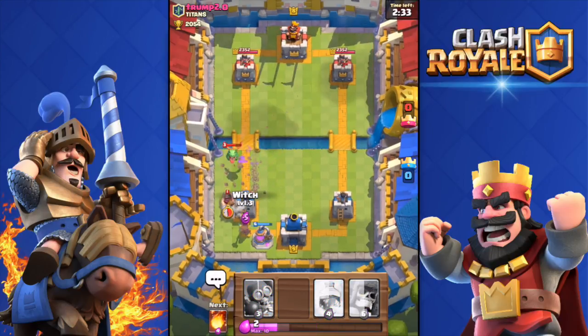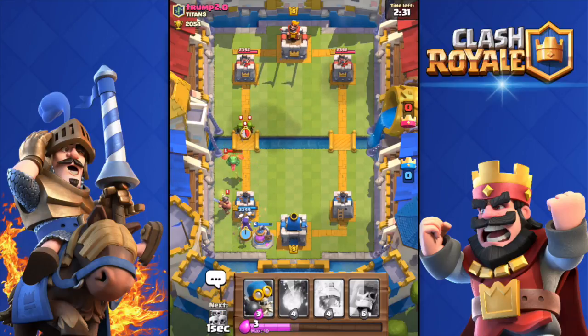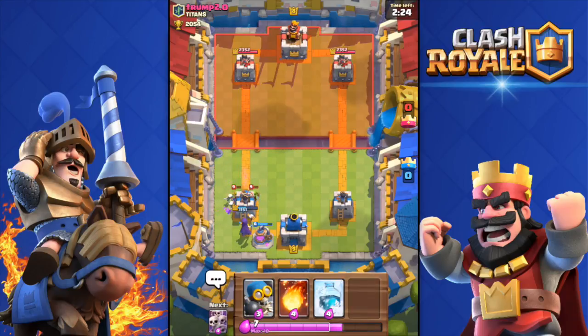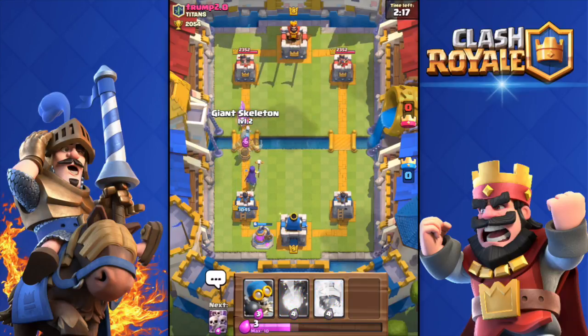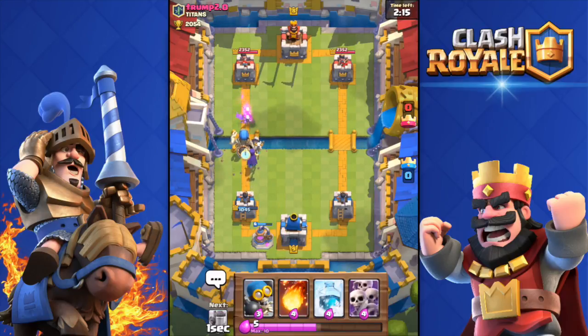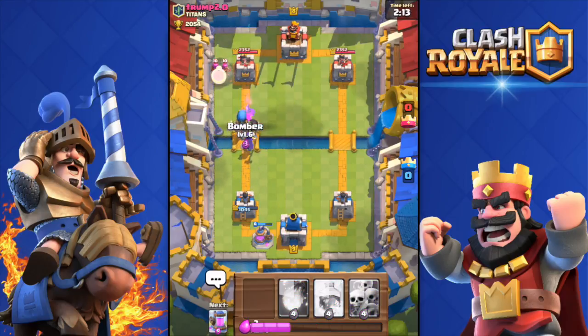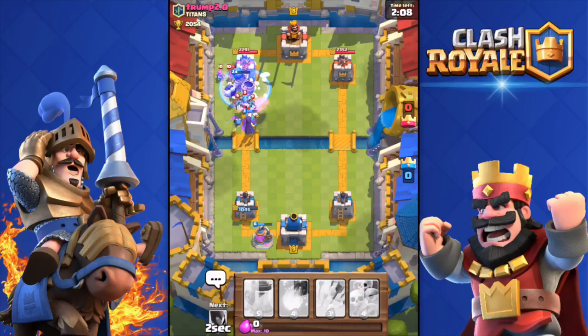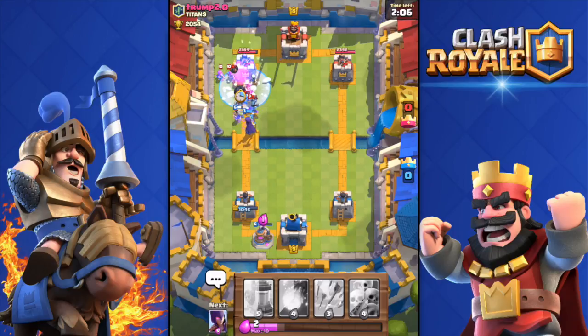He has a miner — everyone has a legendary card except me, that's a fact. He did some decent damage to my tower unfortunately, but he probably used too much elixir on that push. I'm going to drop the bomber and freeze if he drops something good.